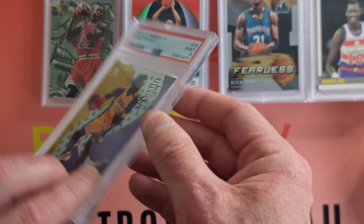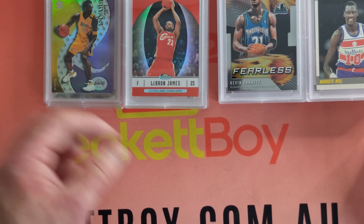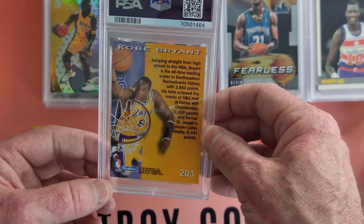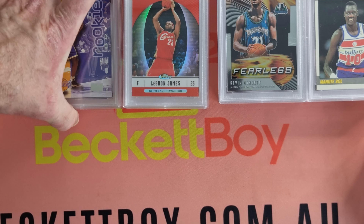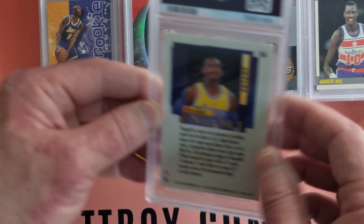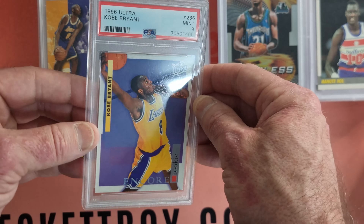Kobe Bryant Skybox — 99X EX, Mint 9. Look at that, that has got some colour through it. Sensational. And into Kobe Bryant — this is a rookie card, by the looks of it the Skybox Premium. Really nice looking card, this one. And we've got a Mint 9. Back into Kobe again — Rookie Encore. And we've got another Mint 9. That's the Fleer Ultra rookie card. Outstanding.